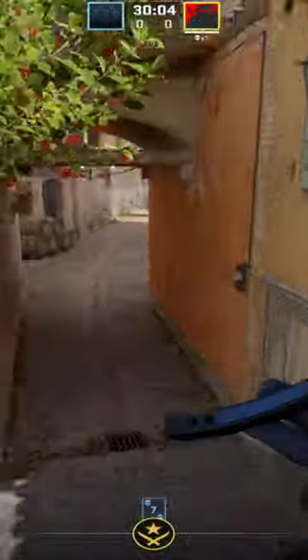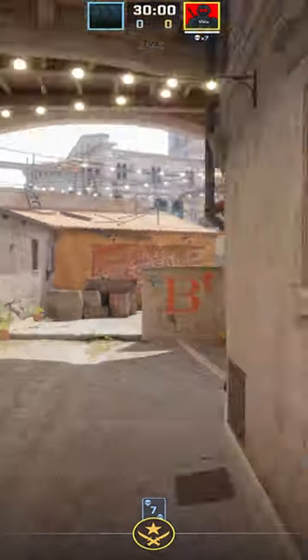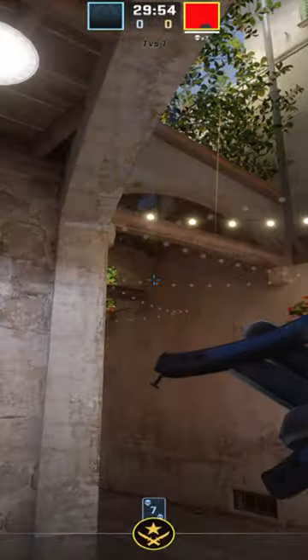It's going to pop right over the roof, and any of your teammates in this area aren't even going to get half blinded by it. Anyone on banana anywhere is going to absolutely eat this flash — it'll even full blind someone sitting in this corner right here without any reaction time whatsoever to turn away.